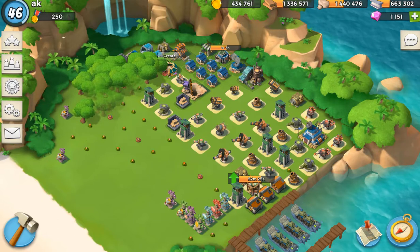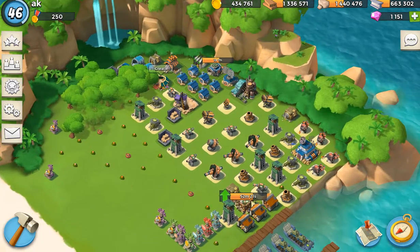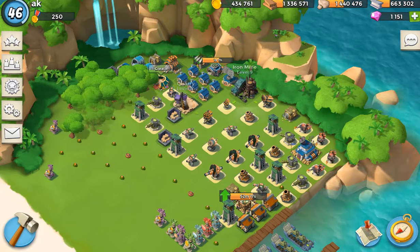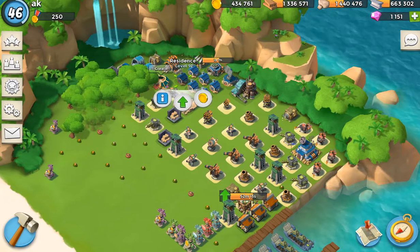Passively, the main way to gather resources would be to work on your base. On your base, you have a sawmill, a quarry, an iron mine, and residences. Residences produce gold.